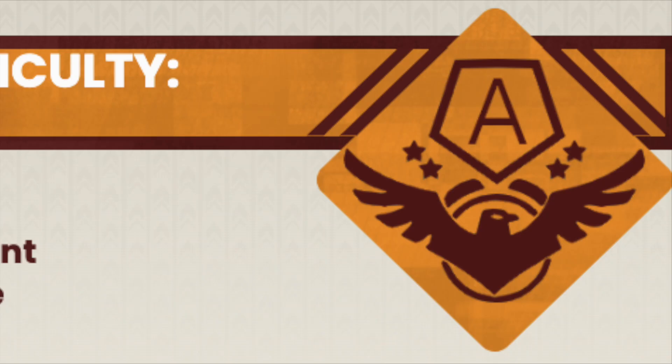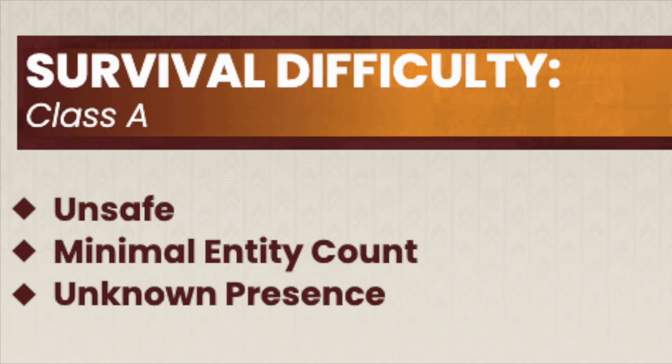Level 112 is rated A on the survival difficulty class, being Unsafe, with minimal entity presence and an unknown presence.